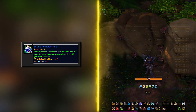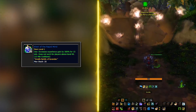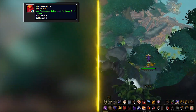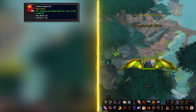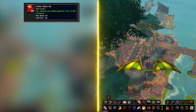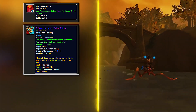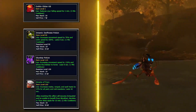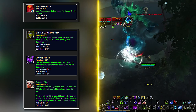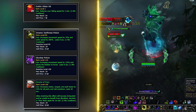Next up are a bunch of items that will give you immense quality of life when questing. You might not need them right away but stack them in your bags before your leveling journey. Get Goblin Gliders — Horde characters need at least 40 simply for the leveling path they take. Get the Water Strider mount so you can walk over bodies of water on certain quests. You can also get sprint potions, swim potions, and Drums of Fury for those wanted posters.